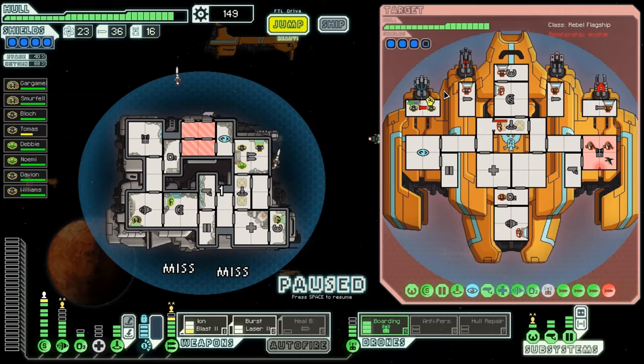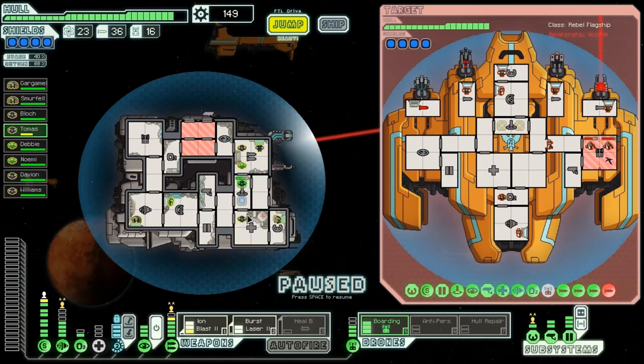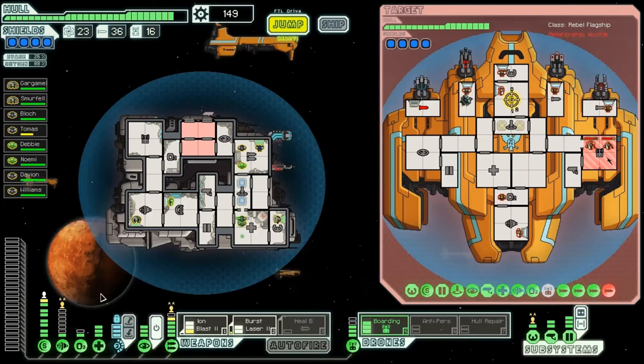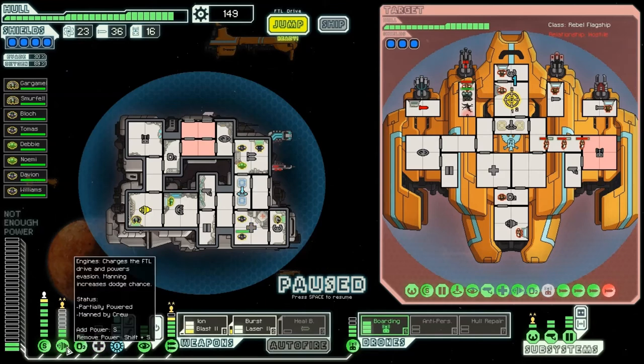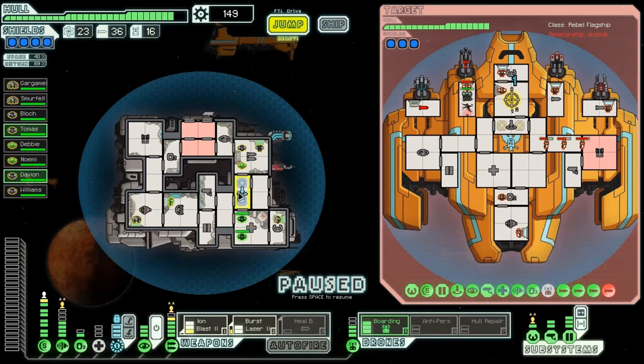Nice — he got a rank up on fighting! They just defeated the weapon, technically speaking. Get those guys into the med bay. Get the ion blaster on the shield, burst laser on the shield. Drop power from the engines really quick, just to get super healing done — and done. Drop the med bay, get the engine, get back to the teleporting room. We're ready for cloak.